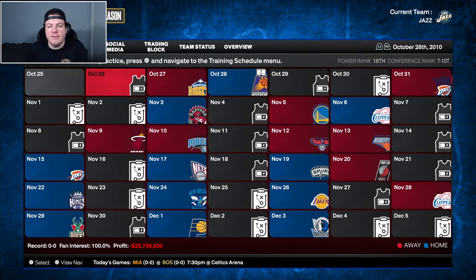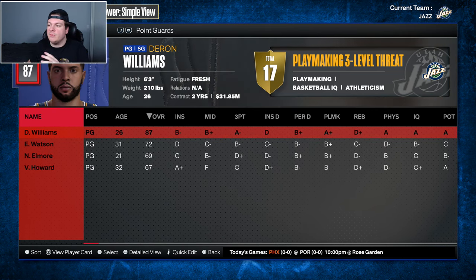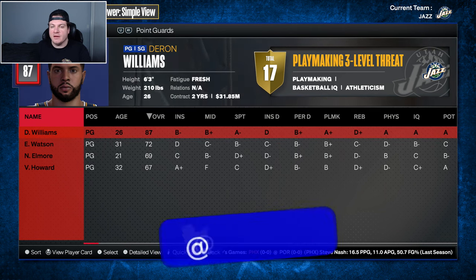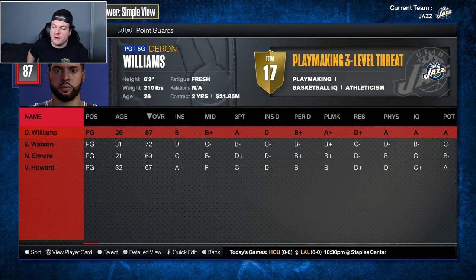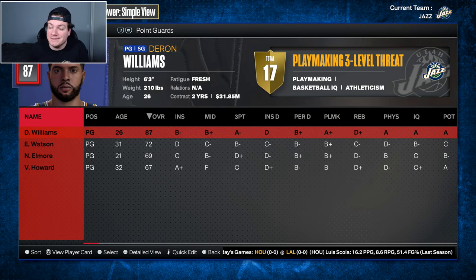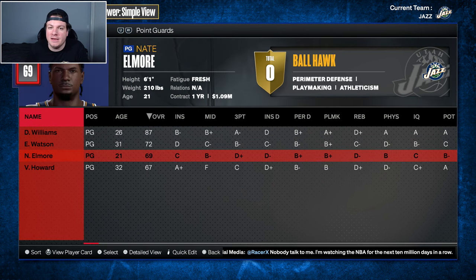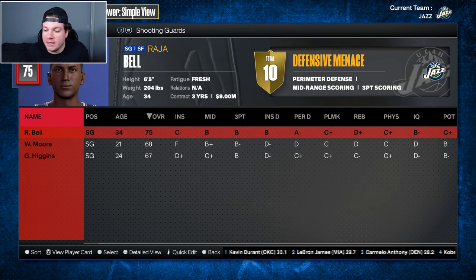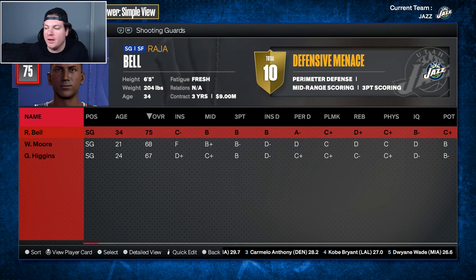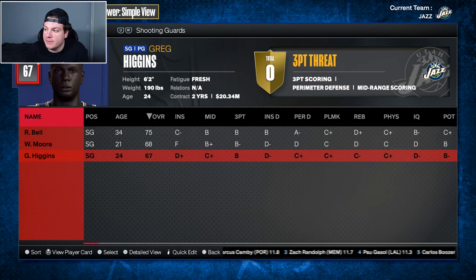Let's talk about this Utah Jazz team. As I mentioned, this Jazz team made a big trade during the season - near the deadline they traded away their best player Daron Williams and ended up not making the playoffs. Daron Williams is an 87 overall, only 26, on a relatively nice contract. I don't have to trade him. Earl Watson, probably not a long-term option at 31, 72 overall, one-year deal. Rajah Bell at 34 - unfortunately with the overall and the age, probably not a viable shooting guard. Walt Moore and Greg Higgins, who is making way too much money.